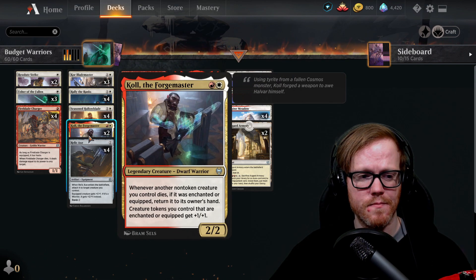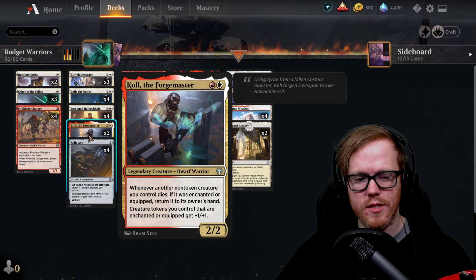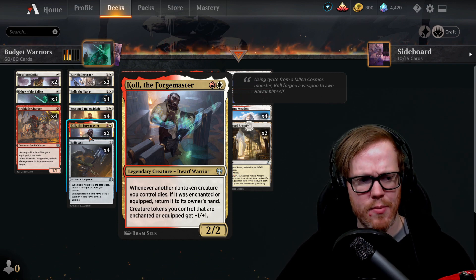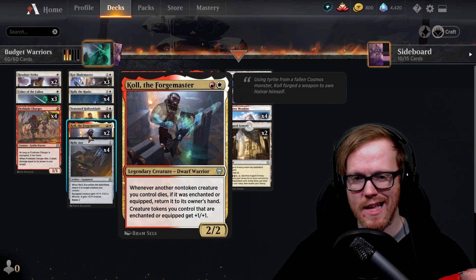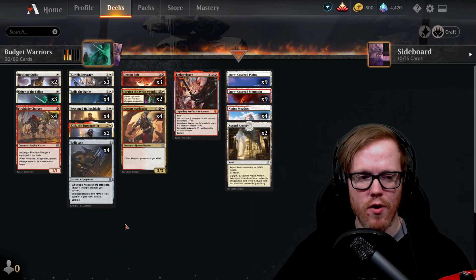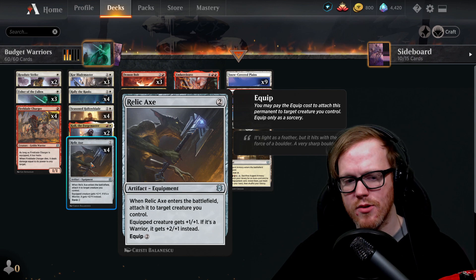A new Kaldheim card in the deck is Codespell Cleric — no wait, it's actually Koll the Forgemaster, two mana one white one red. Whenever another non-token creature you control dies, if it was enchanted or equipped, return it to its owner's hand. Creature tokens that are equipped get plus one plus one. So with Usher's tokens equipped, they get an additional plus one plus one. And non-token creatures like Fireblade Charger, if they were equipped when they die, come back to hand. It's legendary so I only have two — still testing it.